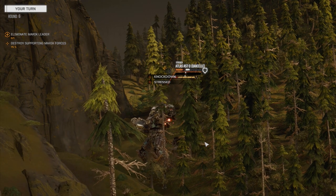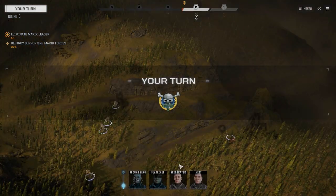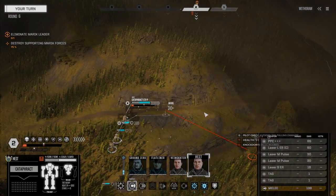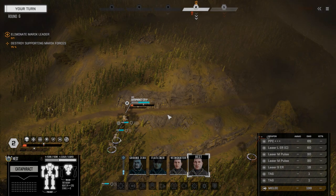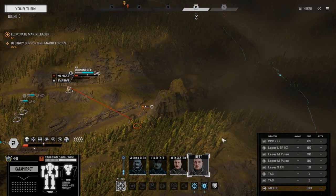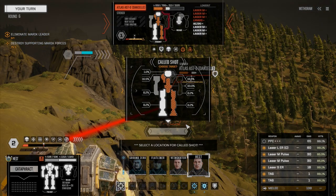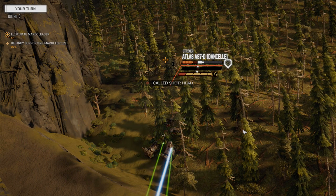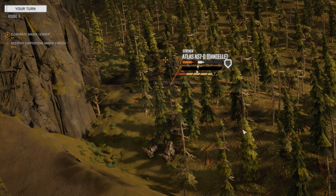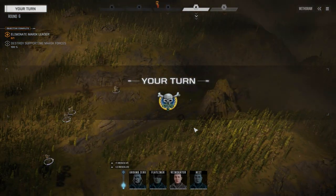We'll put him down to one. With Height, let's move up a little — we can see him from here. I think I'm going to leave the PPC off but I'll fire the rest. We don't need an offensive push, we'll just attack him straight out — going for the headshot. He bailed. Just as good as a headshot.